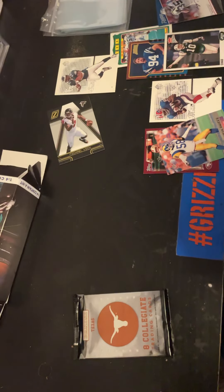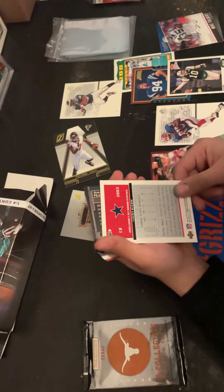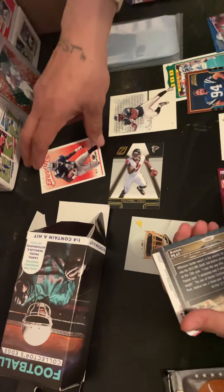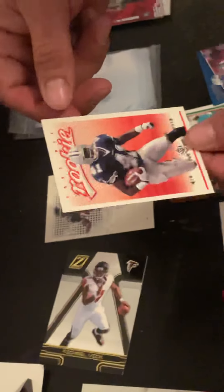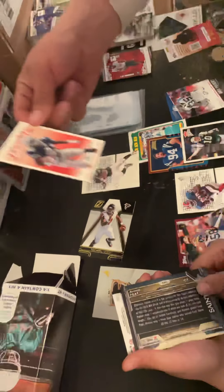Insert. Down backwards rookie — hold on, let's see what this is, going a little too fast buddy. Terrence Newman — not bad, not bad. Terrence Newman MVP rookie card.